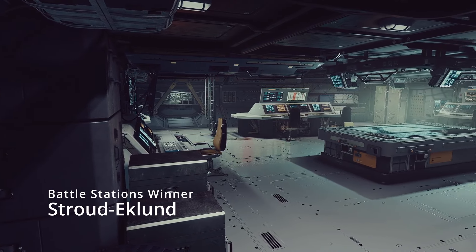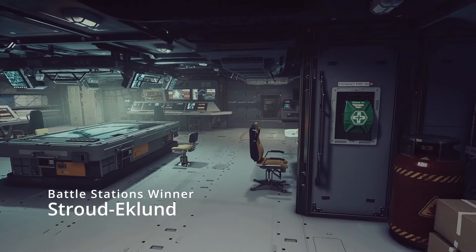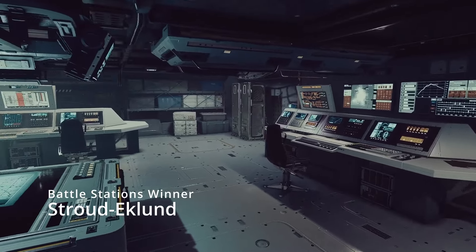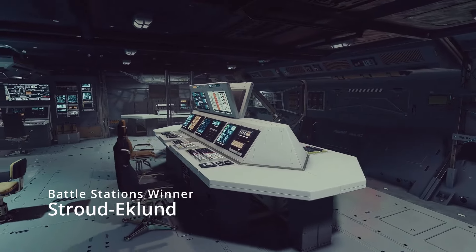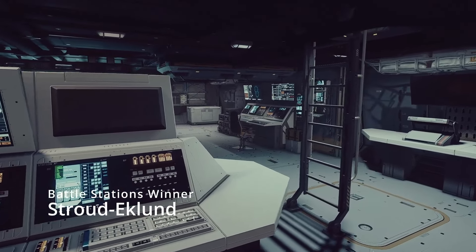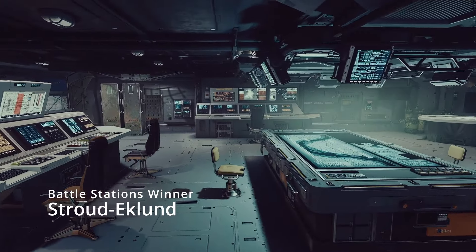Next up is battle stations, and the winner is the Stroud-Eklund. I like how the navigation console is right in the middle of the hab — it kind of has a proper battle stations feel to it, with lots of monitors everywhere and a nice clean vibe. It's darker than the Deimos, which is a reskin, and it has more of a submarine feel to it; that's the general vibe I get. The Deimos is just a lot brighter, which I'm not a fan of. Thankfully, the ladder does not cause anything to be lost.